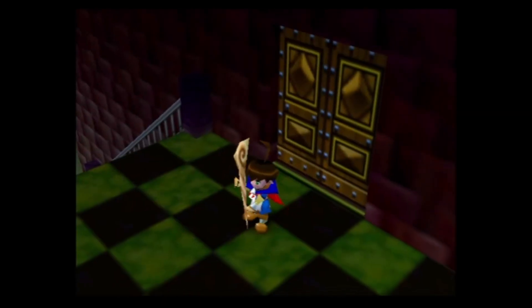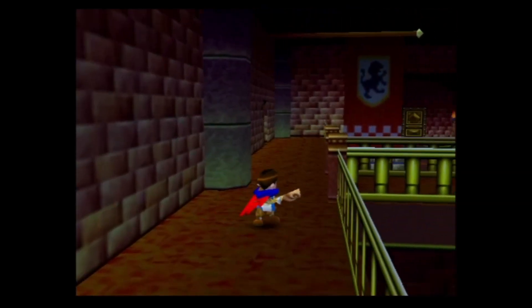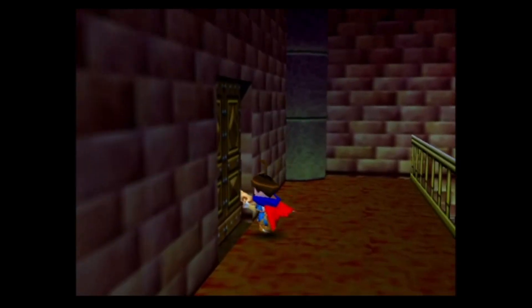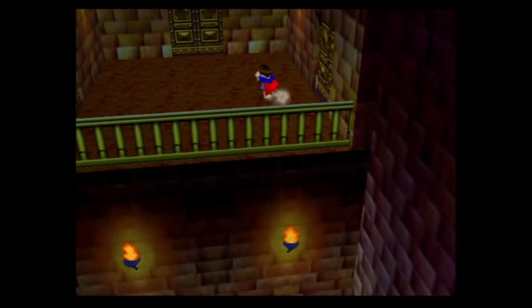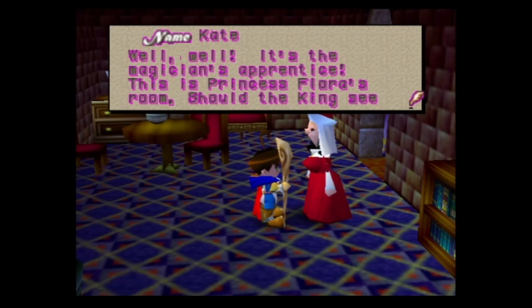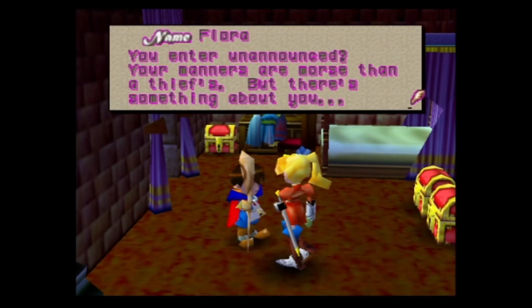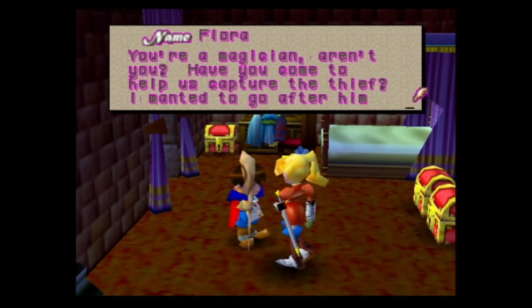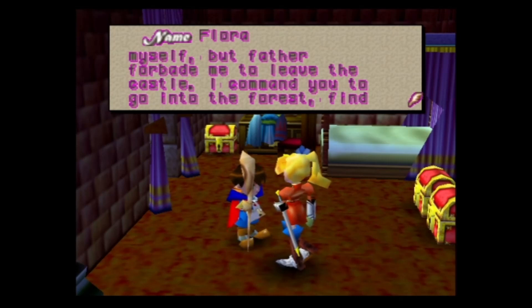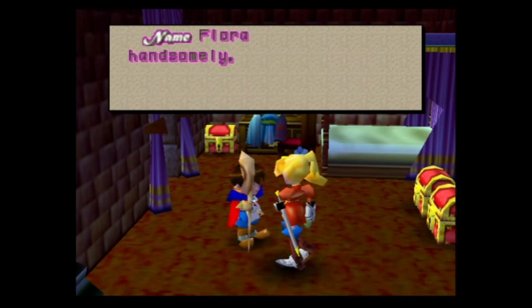The upstairs side rooms actually have treasures in the Game Boy game, along with part of a side quest. This is Princess Flora's room. Flora says we entered unannounced, our manners are worse than the thief's, but she commands us to go into the forest, find the thief, and return the rightful possessions. If we have the courage, her father will reward us handsomely.